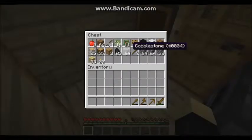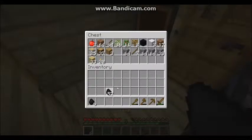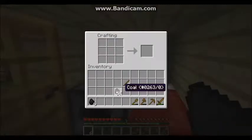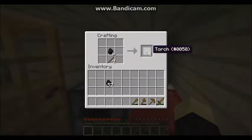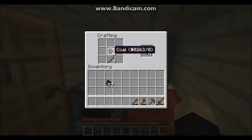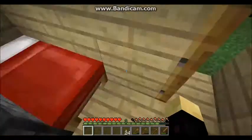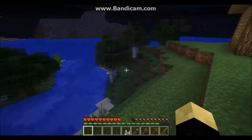Sorry for the framerate right here, I'm not sure why it's so bad. Anyway, I got some coal earlier and I got some sticks earlier. The way to make a torch is by putting some coal on top like that and then sticks there. Every stick and one coal you use will get you four torches in return — so here I have 24 and I get one stick back.